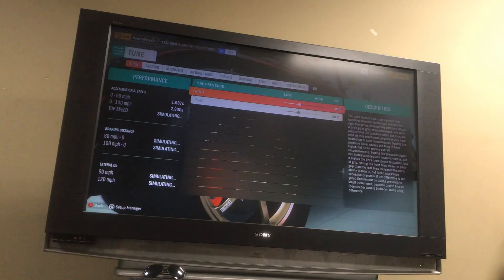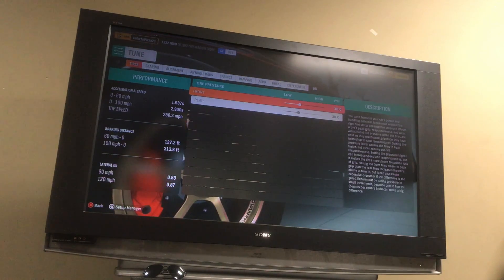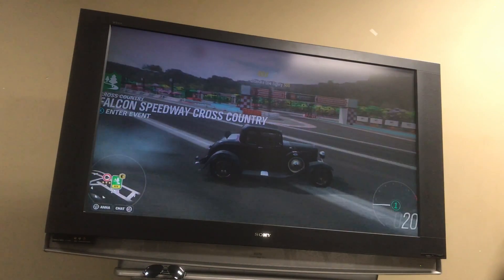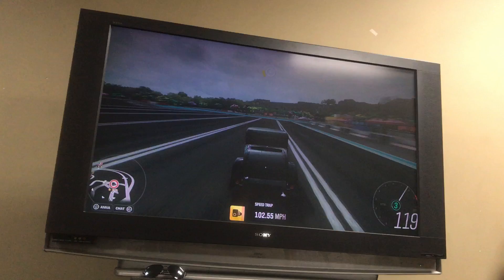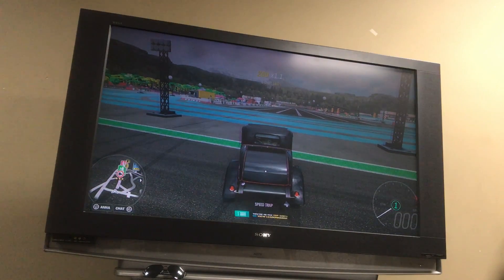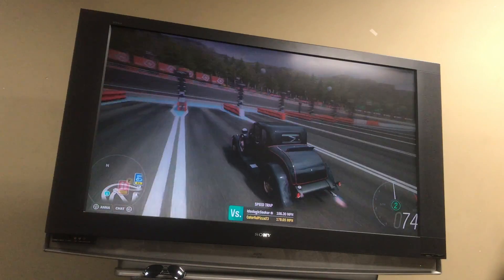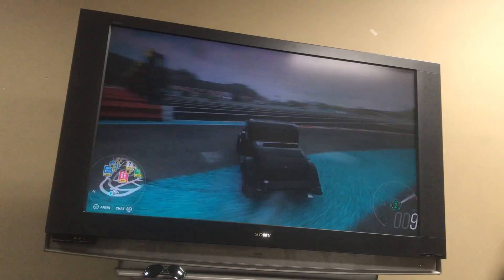Let's see how fast it is. 0 to 60 is one second. 0 to 100 is three seconds. The top speed is around 240 — it says 230, but we'll get it to around 240 or 250. Let's get it on. 3, 2, 1. Already at 100 miles per hour — that's so fast. Let's see how long it takes to get to 135. About six seconds. That is not bad for a car that was made in the late 1980s.